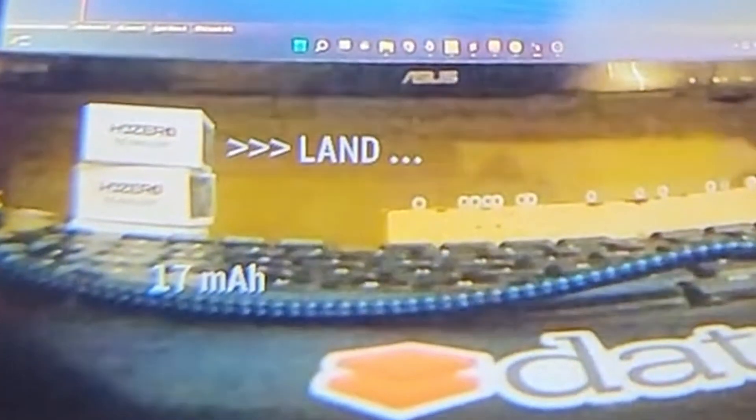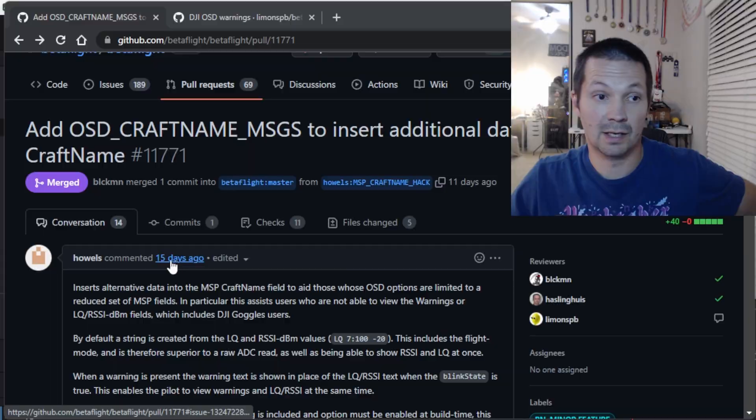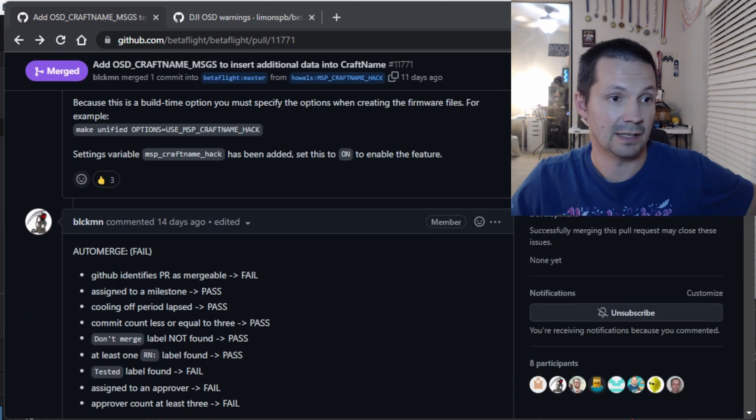Now you have warnings, link quality, and RSSI in your OSD. If you have a warning, it will rapidly blink between the LQ and the warning text. If you have a critical warning, it will always stay up. Not all warnings can be displayed with the full text — that might be a DJI limitation or a small Betaflight bug, and if so, it will likely be fixed pretty quickly. Report any issues you find and be careful with your testing. Huge thanks to Mr. Howells for this nice, neat change — from the whole DJI community who flies Betaflight. Really nicely done.